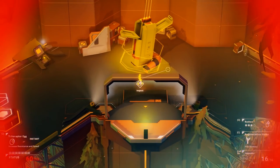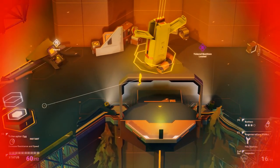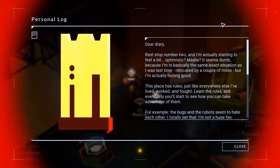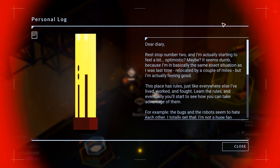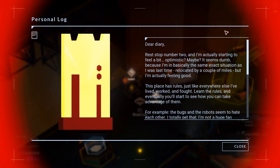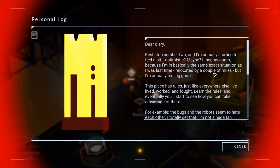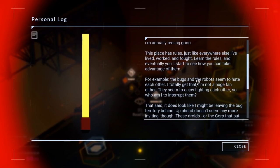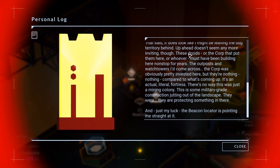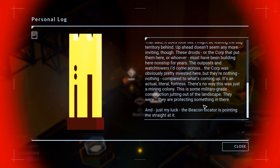I need health. We're literally just here — it's the same place. Dear Diary: 'Rest stop number two and I'm actually starting to feel a bit optimistic? Maybe? This place has rules just like everywhere else I've lived, worked and fought. Learn the rules and eventually you'll start to see how you can take advantage of them. Bugs and robots hate each other? Oh, that's interesting. I'm leaving the bug territory behind. Droids. We've got to get to military-grade construction.'